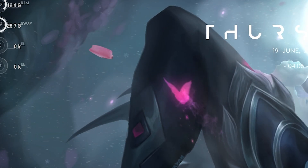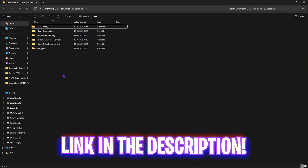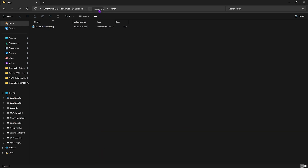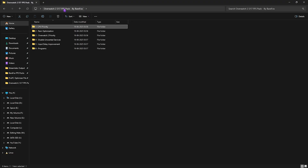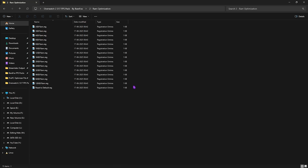Next is the Overwatch 2 Season 17 FPS Pack — link is in the description below. It contains six useful folders. The first is CPU Priority, with separate folders for AMD and Intel. Double-click and apply the registry file for your processor to optimize the DWORD value for maximum performance. The second is RAM Optimization, with presets for different RAM amounts. Double-click to apply the appropriate one for your system.